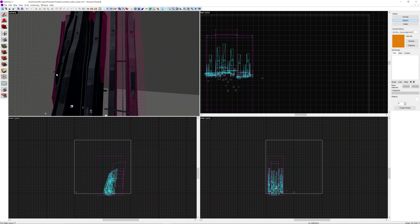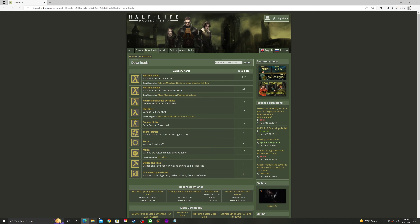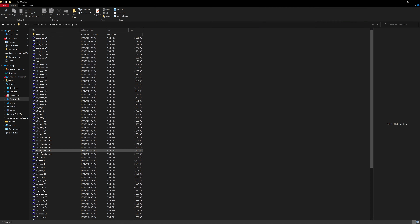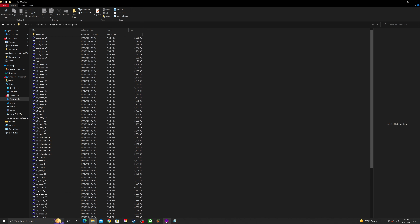There's basically an easy mode and a more difficult mode to this tutorial. The easy mode would be to go to Half-Life Project Vata's website, and under Half-Life 2 Retail you can download the HL2 Retail original map sources from Xbox 360. That gives you a .zip file and you just extract that to get all of the VMFs from Half-Life 2.